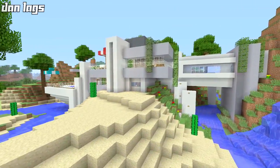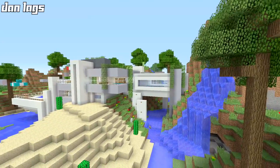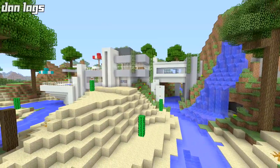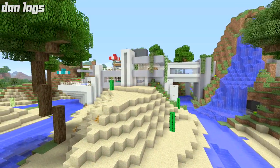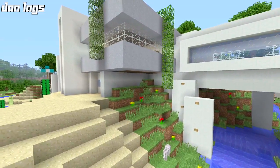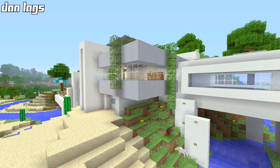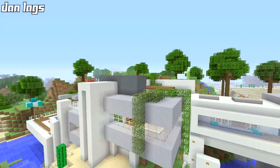Obviously the interior is a little bit dated, but that's going to go with pretty much every build. The way it's built into the environment and just some of the structural formats, I think honestly is something I would still do to this day. This particular corner here with this clay — I might not use clay specifically, but that curving window there around the angle, I really think that's solid.